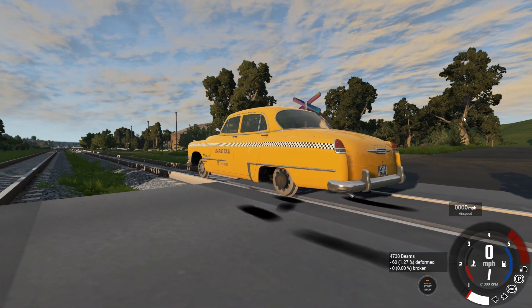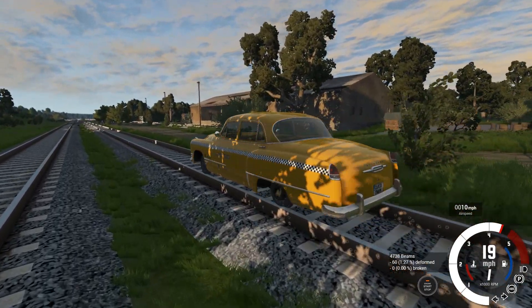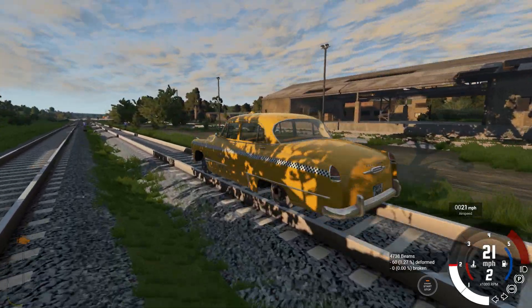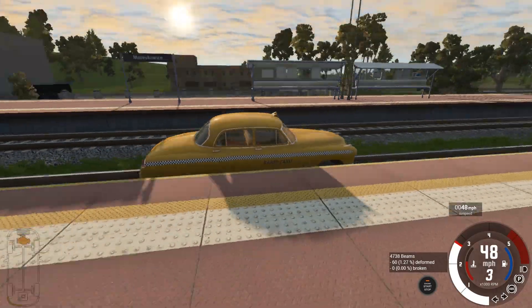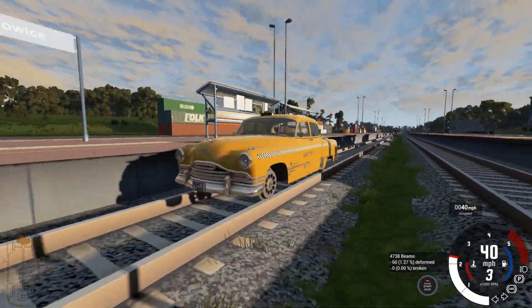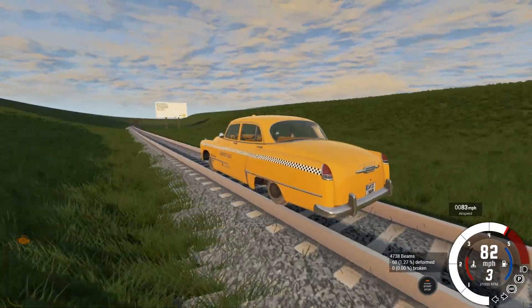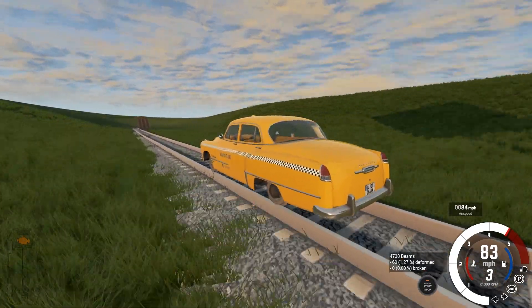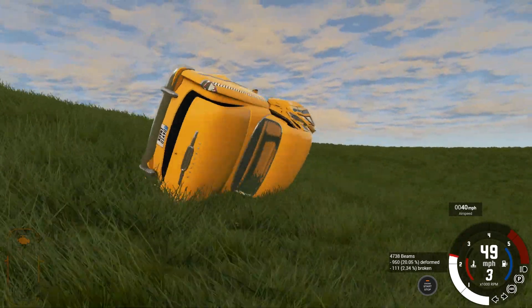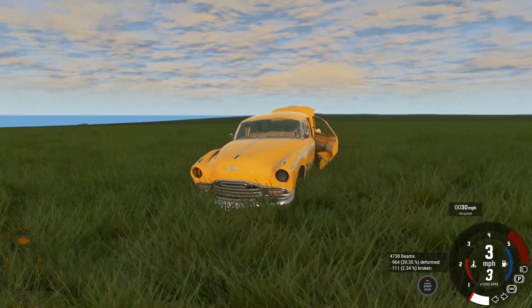Now we have train wheels on the Burnside taxi and we are just going to drive down the train tracks. As we travel along here, we'll take in some of the awesome train station scenery. So cool! Here we go — oh, I am on the wrong track. This is not good. Let's restart things and try a different situation here.